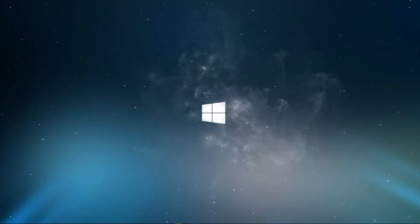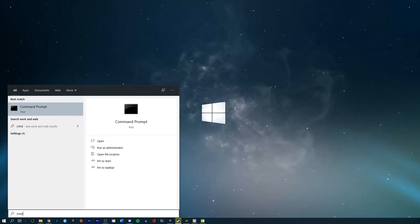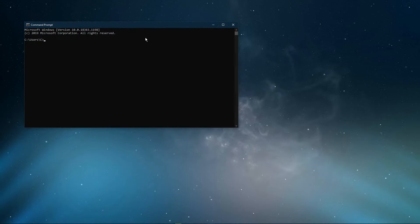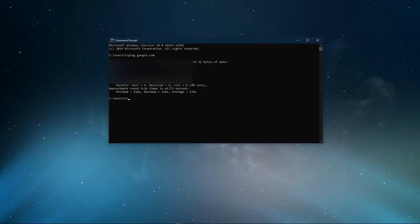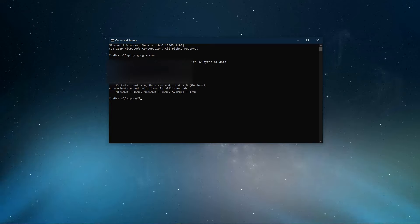Next, open up your command prompt by searching for CMD and hitting enter. Run the command ping google.com. This command will check your latency and packet loss to Google servers. If your ping is higher than 100 milliseconds, or if you encounter any packet loss, then you should make a few changes to your connection and follow the next tweaks.